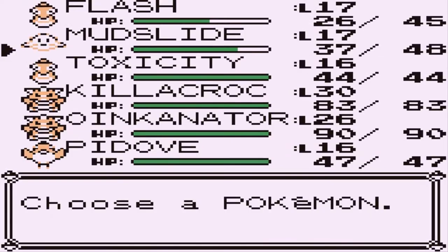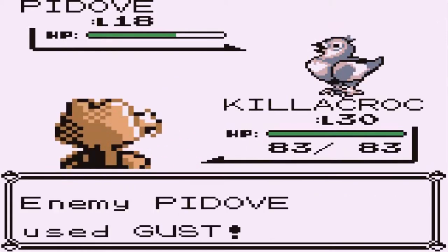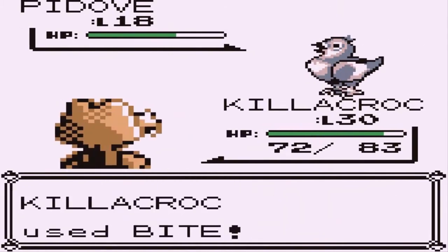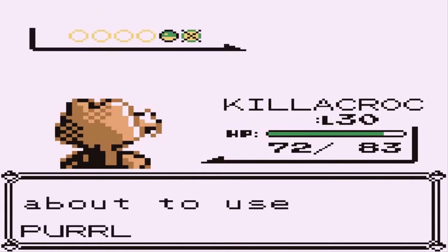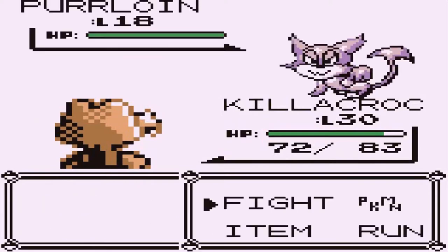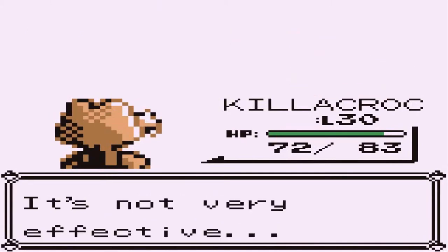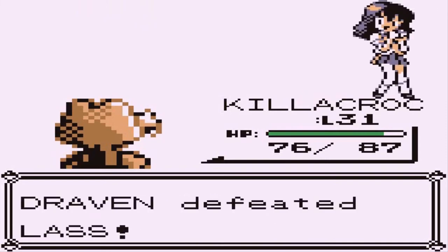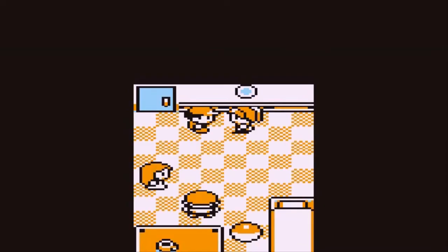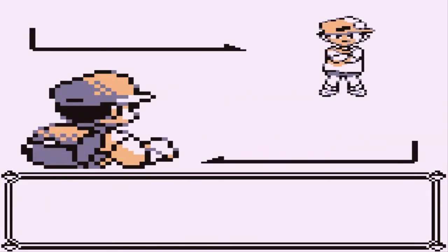Let's go ahead and switch out the Pokemon. Let's go to Killacroc. There's going to be a lot of switch training. Here comes a Gust attack — let's go with a Bite attack. Say goodbye to P-Dove. Everybody else is getting levels. Here comes a Purloin, so let's just continue with Killacroc. I'm still torn between Killacroc and Mudslide, mainly because of type — one is dark and ground type and the other is water and ground type. In Unova there are not a lot of water type Pokemon you can actually use. I want to have a very balanced team.